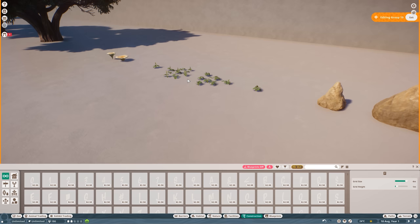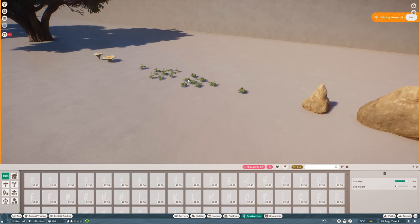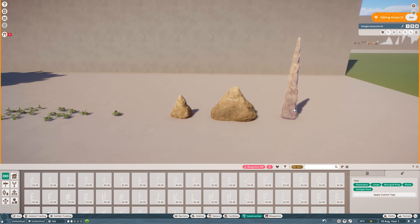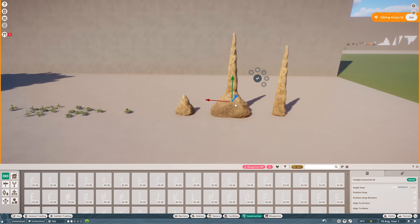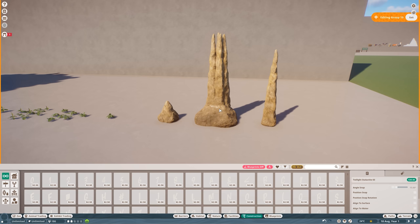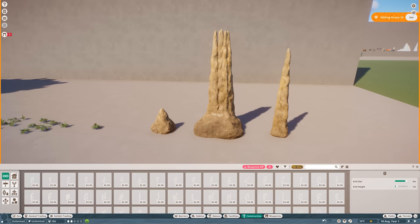Some plants are added with the new free update which I'll showcase in another video. Then we have the stalactites and stalagmites in three different shapes. You can combine them together to create bigger ones in your caves and for background walls of your habitats. Really cool stuff, definitely great for creating those background walls — you can just combine them together and they look super cool.